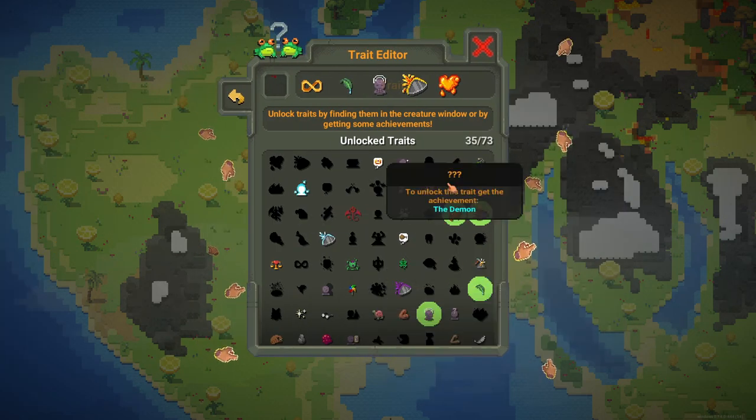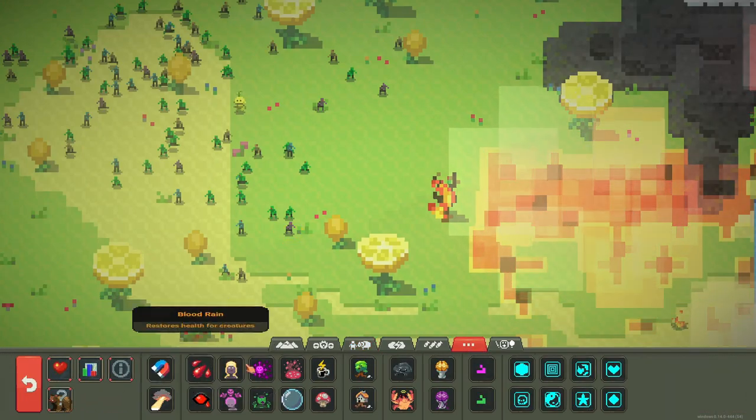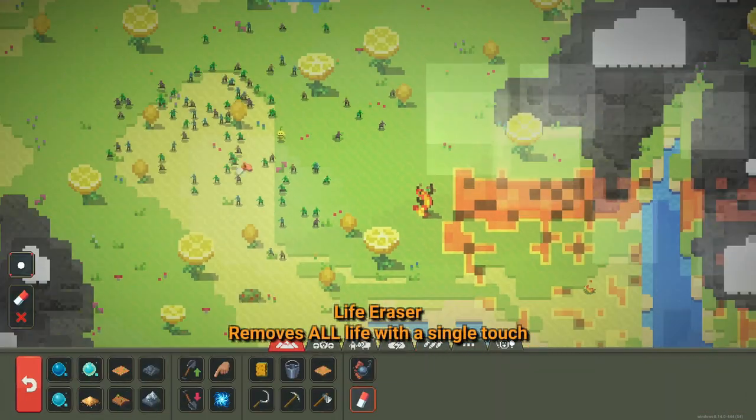Let's spawn a Dragon. Let's click the Dragon and here's the Strong-Minded trait. Do we get that? We do, that's nice. We have 35 traits now - it's going to take some time, no worries.